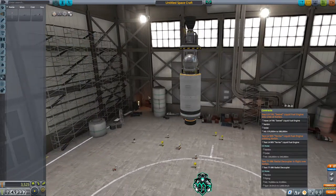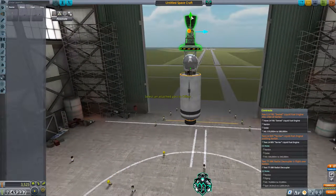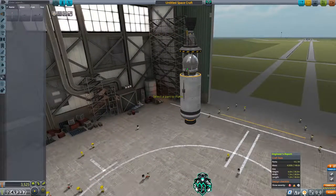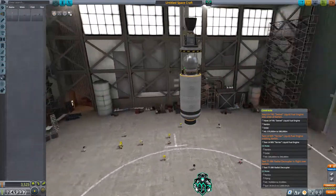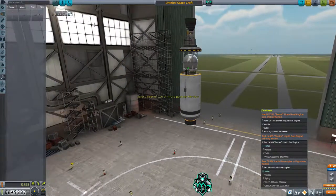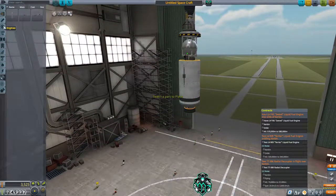Everything there looks good. Let's go ahead and bring this down a little bit because it looks kind of wonky just sitting up there. That's four and a half tons right there. I don't think there's anything else we need to put on this, so let's put the root part back.